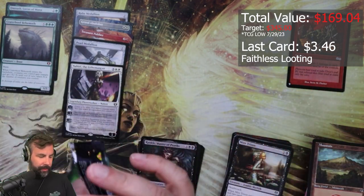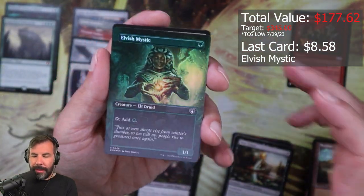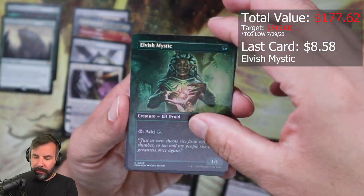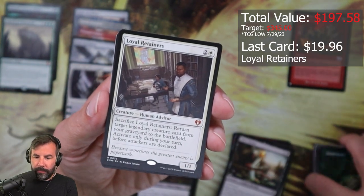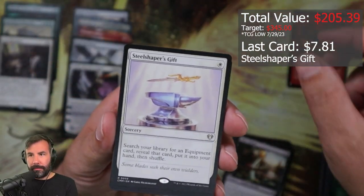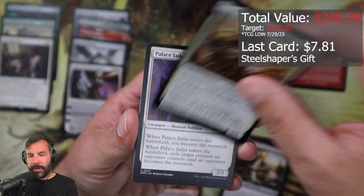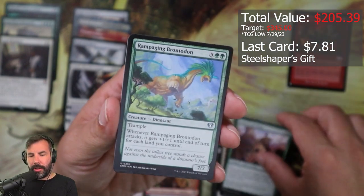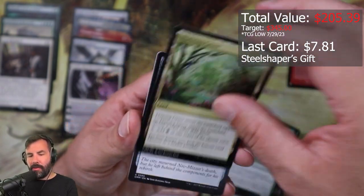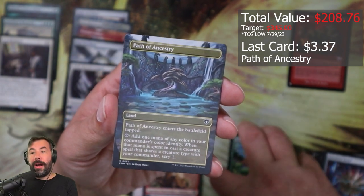Pack five — Loyal Retainers! Loyal Retainers! Steel Shape, Gift, Already, Scrap Savant, Social Palace Jailer, Armorcraft Judge, Rampaging Brontodon, Elvish Mystic, Skyshroud Claim, Abundant Harvest, Thriving Grove, Fire Mine Vessel, Path of Ancestry — wow, Path of Ancestry.